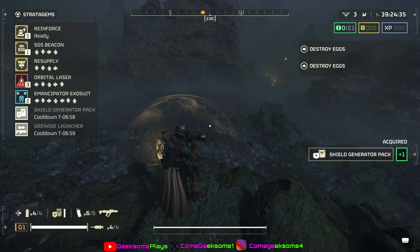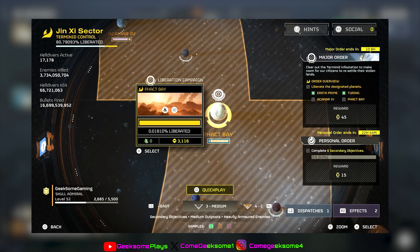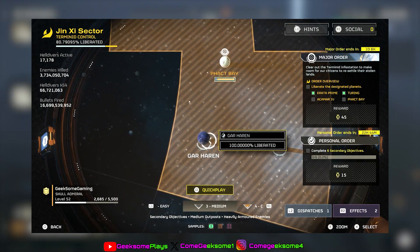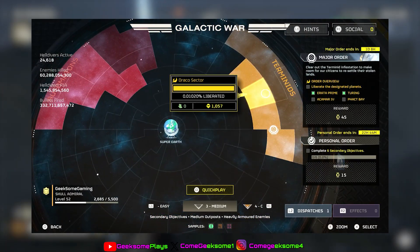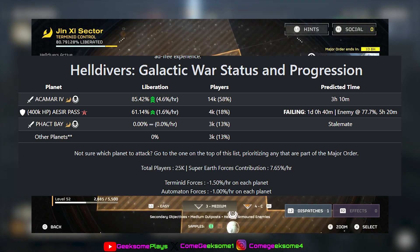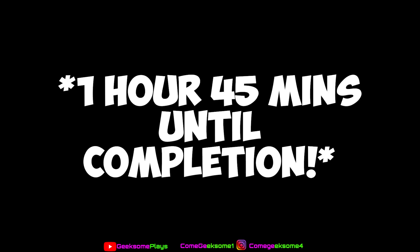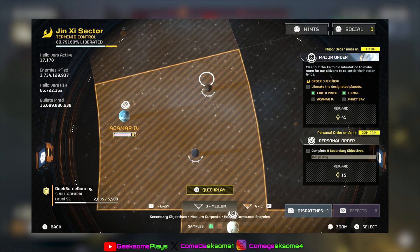The new Major Order is going swimmingly and we're near completion, divers. We already have Urata Prime and Turing under our control and we're nearly done on Akamara 4, with a predicted time of 3 hours and 10 minutes — and that's only with 25,000 divers. By this time tomorrow we should have all 4 planets under our control with a bit of time to spare.